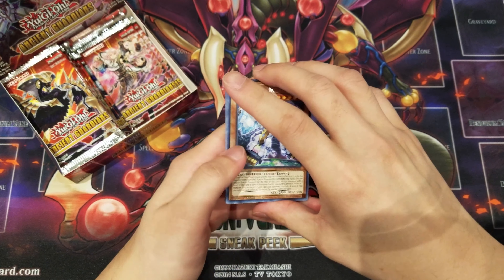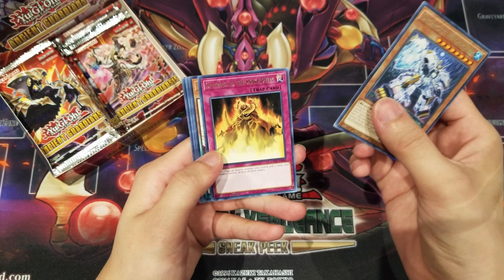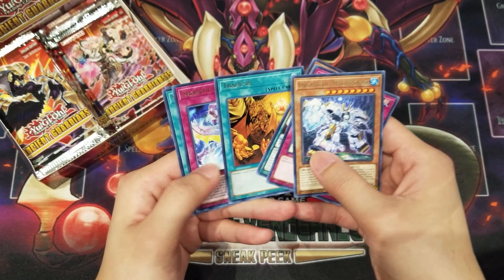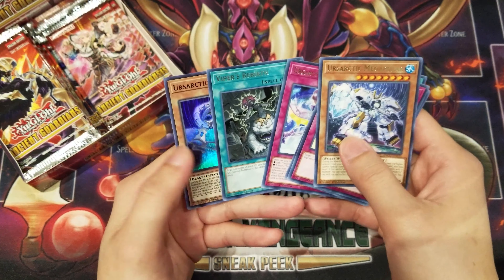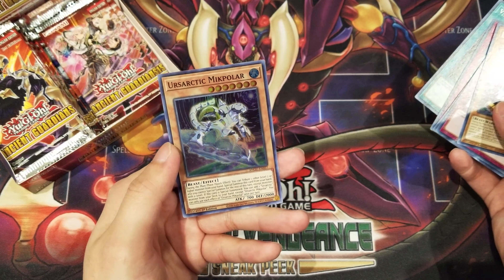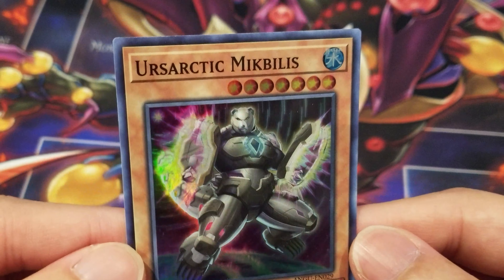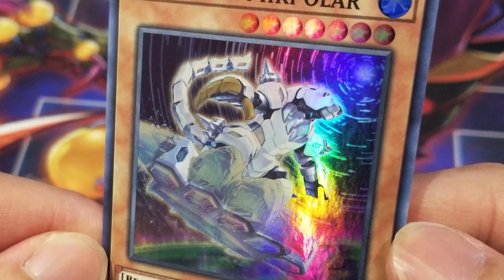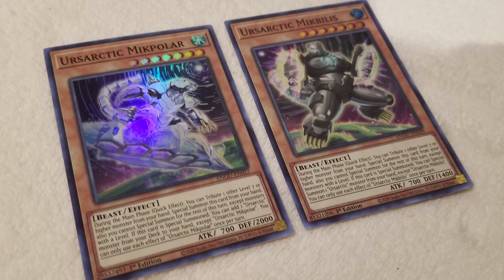In this pack, we pulled Ursa Arctic Megapolar, Offering to the Snake Deity, Rae Sulphocord Dreamia, Trayden, Ursa Arctic Quint Charge, Viper's Rebirth, and another Ursa Arctic monster, Micapolar. I would say Ursa Arctic would be my second favorite archetype from this set, as the mecha looking bears design are undeniably cool.